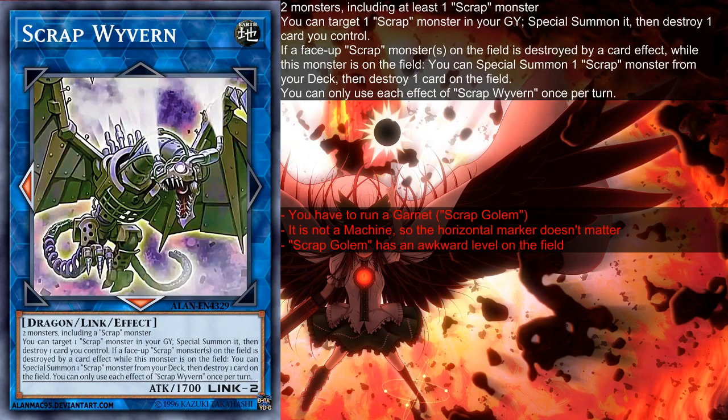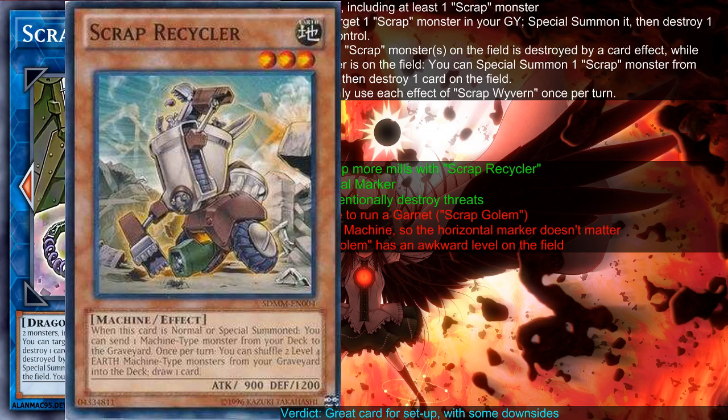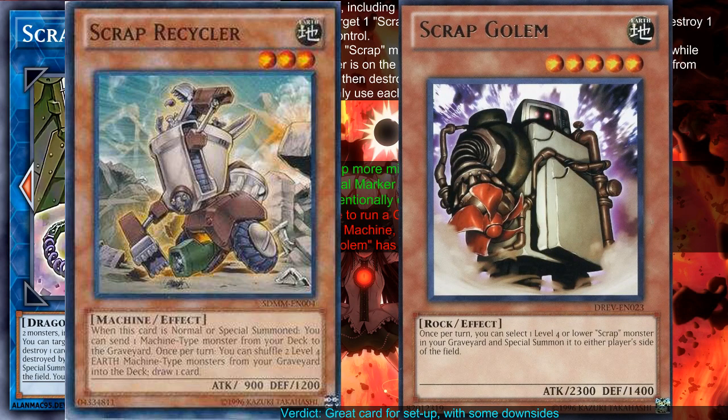There are a lot more downsides to this card. However, if you weigh these against each other, just the additional milling with Scrub Recycler is so good that you might actually consider running this. This card is a great card for setup but with some downsides. Of course, having a Recycler in general is really great. Using Recycler twice, even with the help of Golem, is super great.